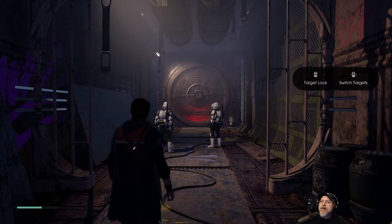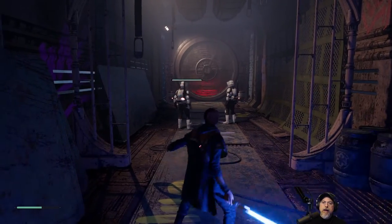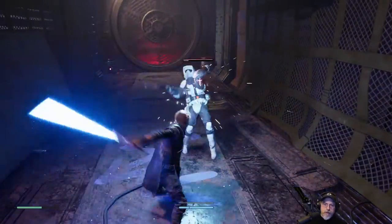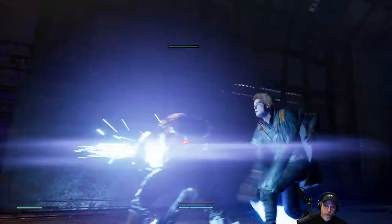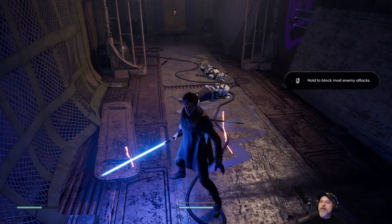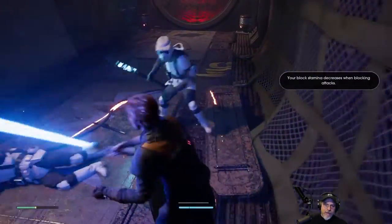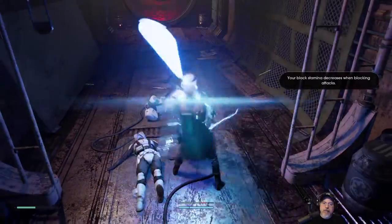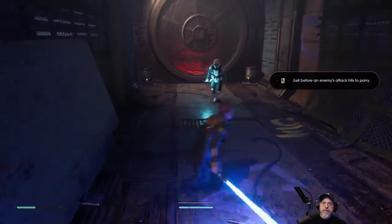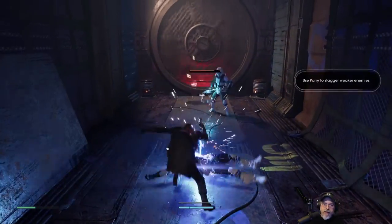In-game: 'I chose to rest instead. That's how I prepare.' Game prompt: target lock. 'Rest when you're dead, Stormtrooper.' Oh okay, I'm still approaching! Oh, that was cool. Game prompt: 'Hold to block most enemy attacks. Your block stamina decreases when blocking.' Okay, that was a parry there. Oh, cool!